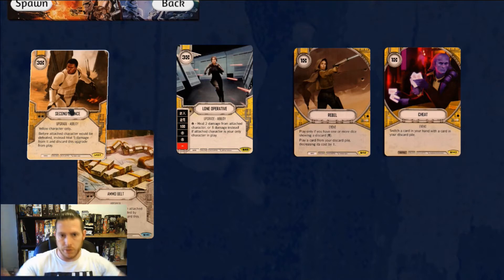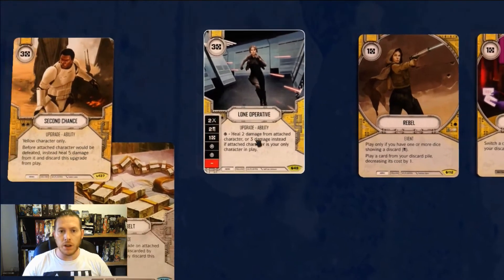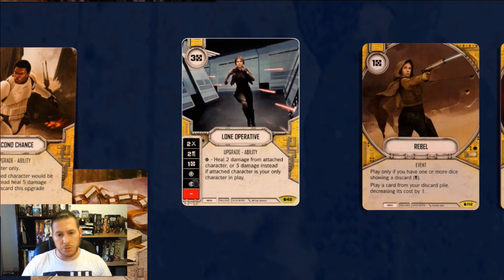This little suite of cards — Second Chance, Rebel, Cheat — allows you to keep Jyn alive almost infinitely. And when you throw Lone Operative into the mix as well, it gets a little bit silly. Lone Operative has got 2 discard on, which we really like, a bit of damage, and resource. But those 2 specials that heal 2 damage from the attached character — to take 2 damage off Jyn is devastating. And 3 if she's the last one, which quite often will be the case.